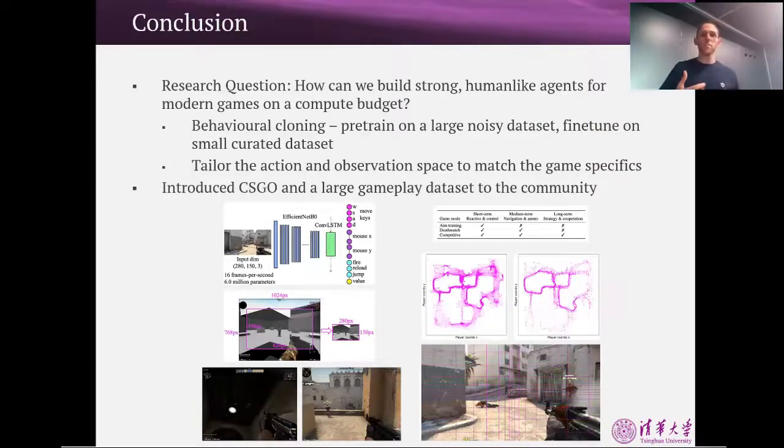To summarize, we've made progress towards the question of how to build strong human-like agents for modern games on a compute budget. We followed a behavioral cloning methodology and found that pre-training on a larger noisy dataset and then fine-tuning on a small curated dataset works really well. I also discussed design decisions around the action and observation space. More generally, I hope this work puts CS:GO on the map as a really interesting environment to explore research-wise, and I hope the community does interesting things with the large gameplay dataset we collected. Thanks for listening and I'm happy to answer questions at the poster session.